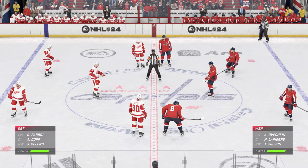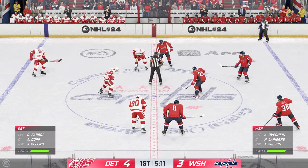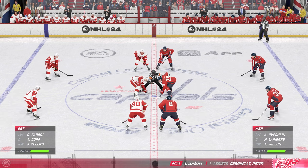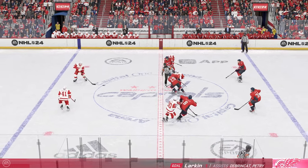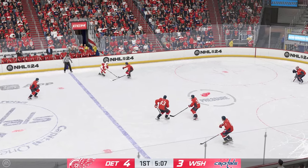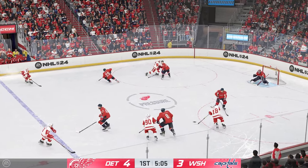The Red Wings are up by one here in the back half of the opening frame after that strike. Well, you know that the strategy has been one thing — put the puck to the net. They have owned the shot share in the opening frame, no question about it, James. Now they find themselves with a one-goal lead. They've got to continue to press to see if they can extend it.